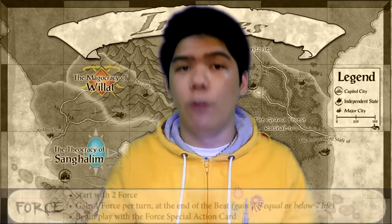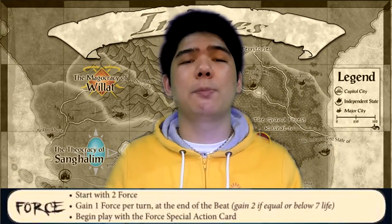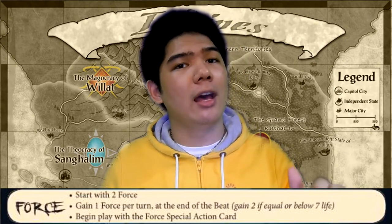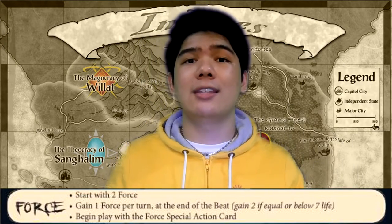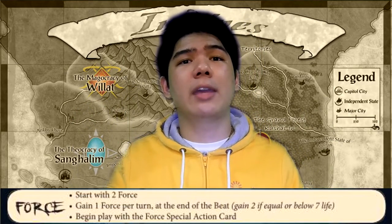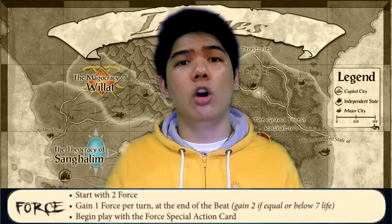The Force Gauge is an entirely new system that replaces the special action. It gives everybody a universal resource called Force, and each player starts the game with 2 of it. At the end of each beat, each player gains 1 Force — except when they have 7 health or below, in which case they gain 2 Force instead. Force has a maximum cap of 10, and you can't go beyond that.